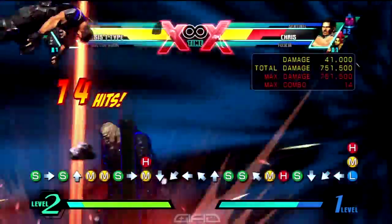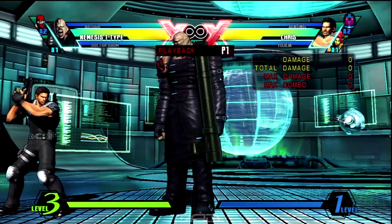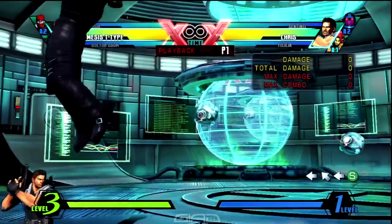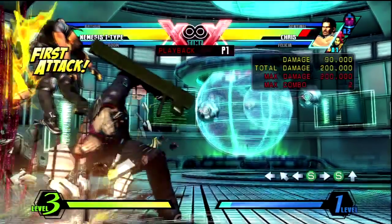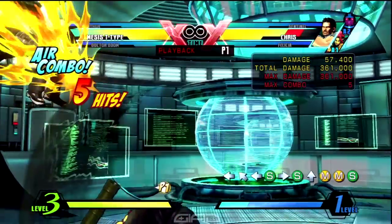Now guys, a great way to start this combo in the corner is with an air S and then you follow the combo up with a launcher. In the air, you want to do air medium medium S for the hard knockdown. When you land, you want to backdash and do a standing quarter circle forward up S for the rocket launcher.